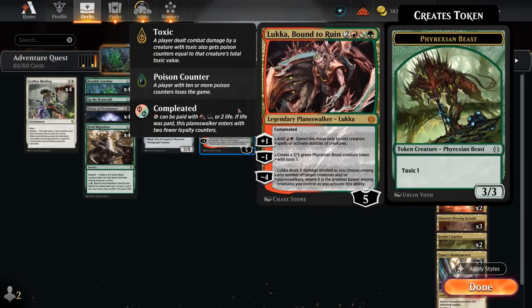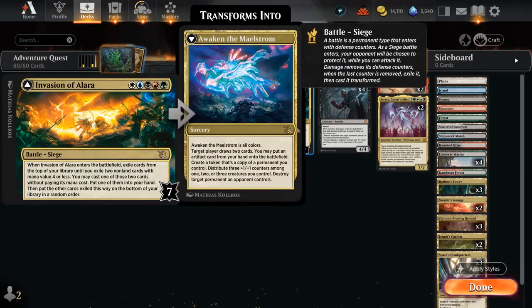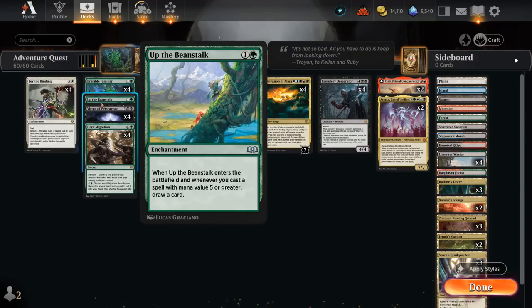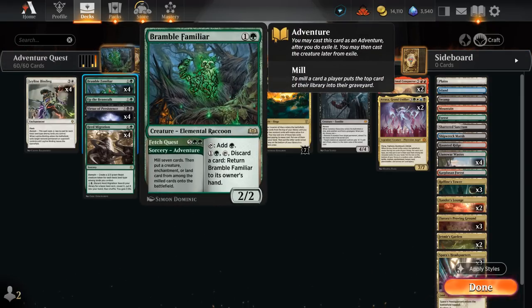We also have a Planeswalker with the completed ability, so while it can be cast for 4 mana and 2 life, it still counts as a 5-drop for Invasion of Alara. So the only cards we can possibly hit are Bramble Familiar and Up the Beanstalk — a 2-mana enchantment that draws a card when it enters and whenever we cast a spell with mana value 5 or greater. We'll always hit at least one Bramble Familiar, and an interesting rules interaction lets us cast the Adventure half of the card as opposed to the Creature half, so we get to Fetch Quest for free.